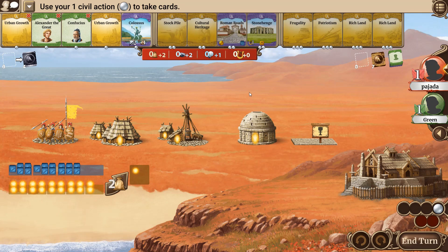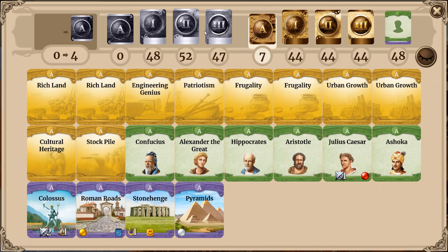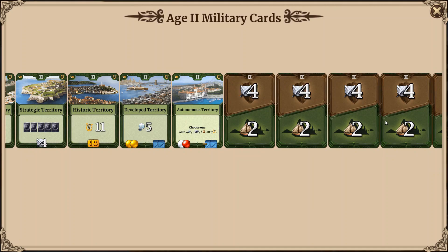There are four types of resources in Through the Ages which you can get for your civil actions: food, rocks, science, and culture. How valuable are they in comparison? Looking at cards like Expansion, Brodas, One Cart, and Autonomous Territory, you can see the ordering. The most valuable is science, then rocks, food is a little less valuable, and the least valuable resource is culture.